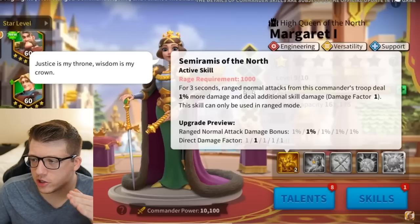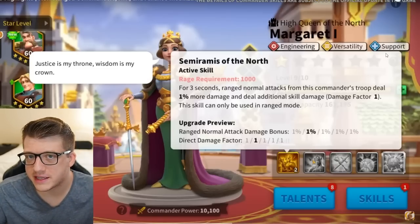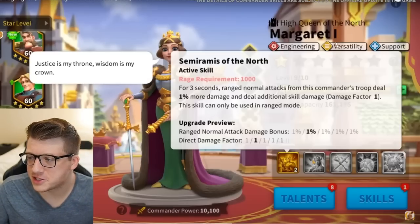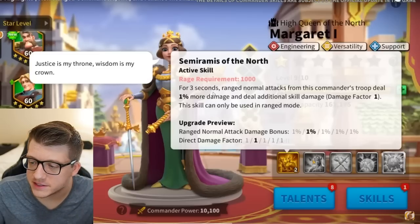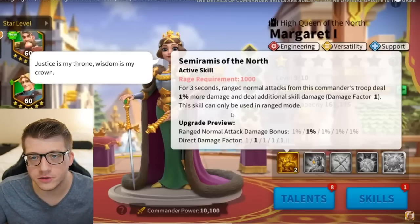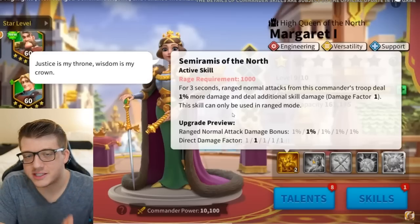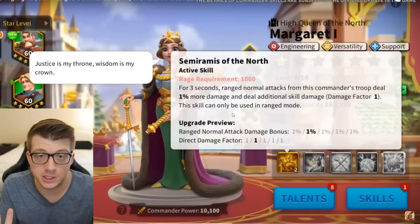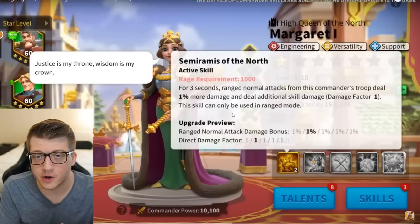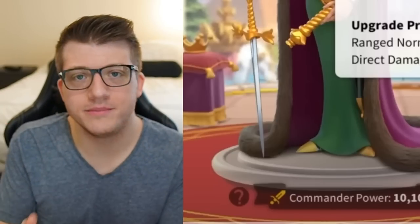Margaret is an engineering, versatility, and support commander. The support tree is better than the attack tree because you generate more rage. Her active skill says for three seconds, ranged normal attacks from her troops deal x percent more damage and deal additional skill damage — but this skill can only be used in ranged mode. So Margaret and Bobber are essentially a match made in heaven; the only real use for each of these commanders is to pair them together.